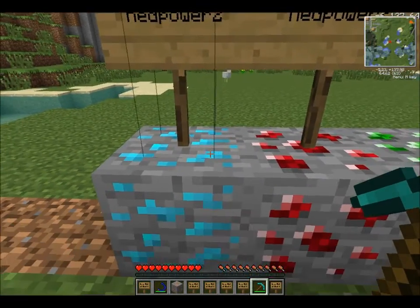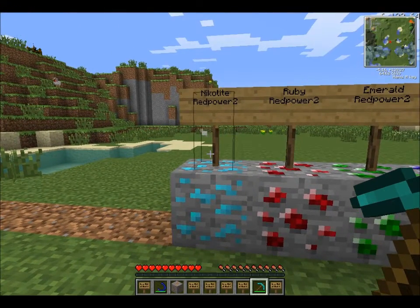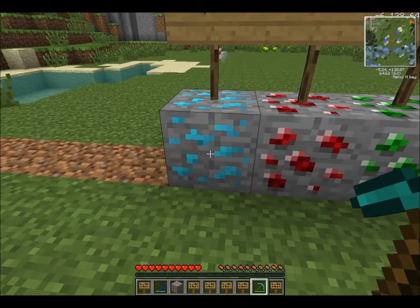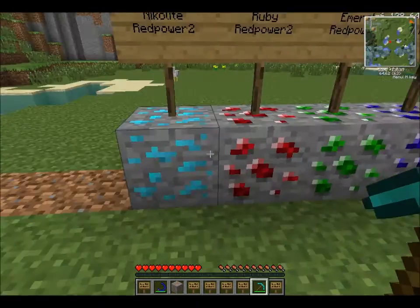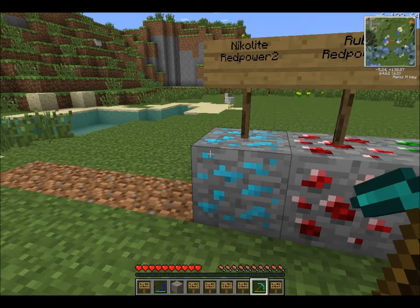Nicolite from Red Power 2 — that is used. It's a dust you put in an alloy furnace with some silver, and you get a blue ingot or something like that. Red Power and Redstone basically have an on/off setting, while Industrial Craft 2 wires have a charge and transfer energy to power things. Also for some reason it's only dropping one — it's supposed to drop a lot more.